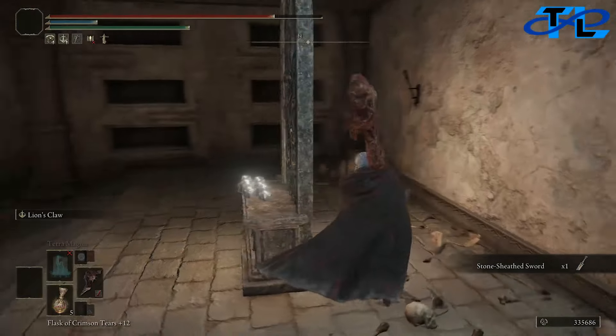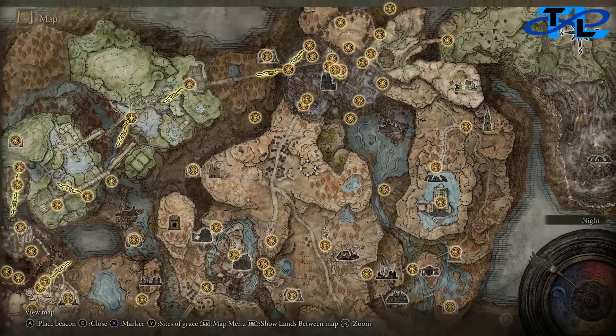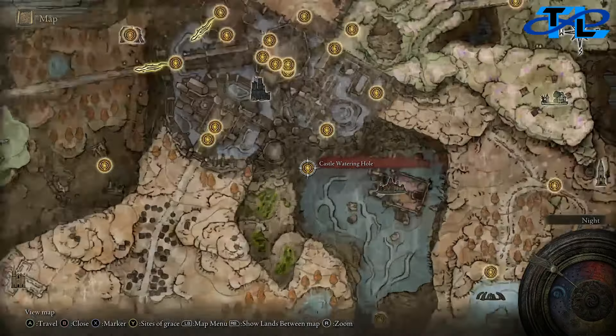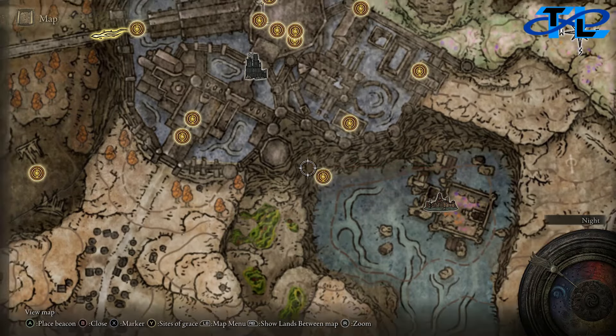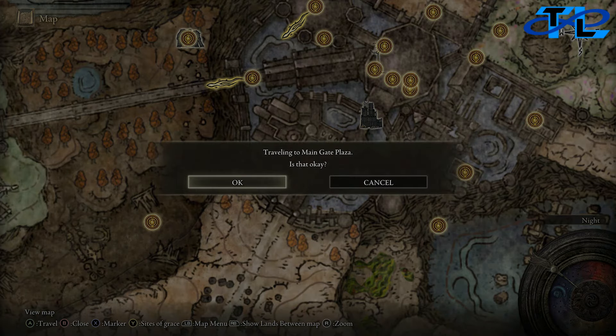Grab yourself the Stone Sheathed Sword. We need this in order to be able to turn the sword into the Sword of Darkness and the Sword of Light. We're now going to head over to the Ruins of Unte, which is right next to Shadowkeep. We actually have to go to a certain area inside of Shadowkeep to get there.